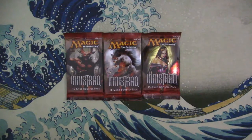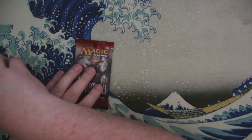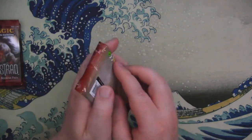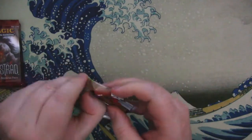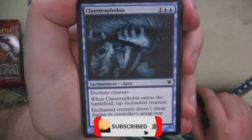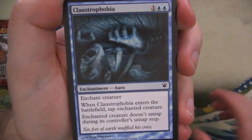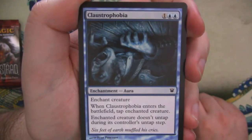Hey everybody and welcome back to another Crankin' Packs video. I am your host, Mr. Rivers. We're back again with some original Innistrad. We're gonna look at some spooky art today. Let's open Liliana last — Liliana is the last pack for us. This has been brought to you by one of my wonderful patrons, Brad. He sent this box over so we could open it together and enjoy it. All of the cards from this box are going back to Brad because they are his — he just shipped me the box to allow me to open it so that you could all enjoy it with us.